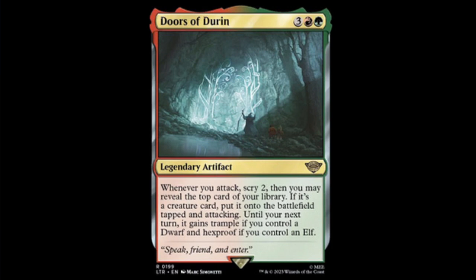First off we have Doors of Durin — green, red, and three for a legendary artifact. Whenever you attack, scry two, then you may reveal the top card of your library. If it's a creature card, put it on the battlefield tapped and attacking. Until your next turn it gains trample if you control a dwarf, and hexproof if you control an elf. Very interesting for elf-dwarf decks. Five mana seems a bit much but in Commander it'll probably be pretty good, and in Brawl on Arena too.